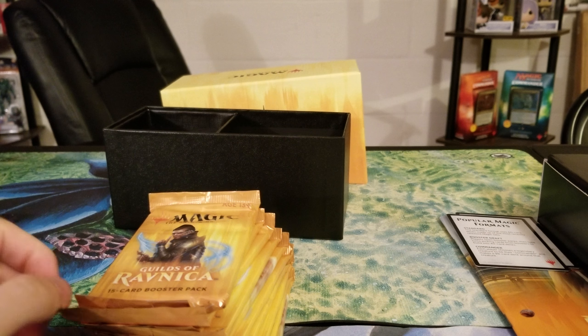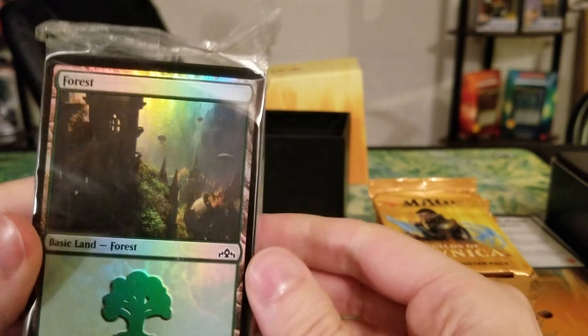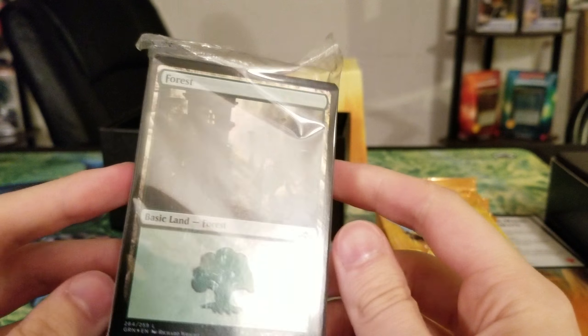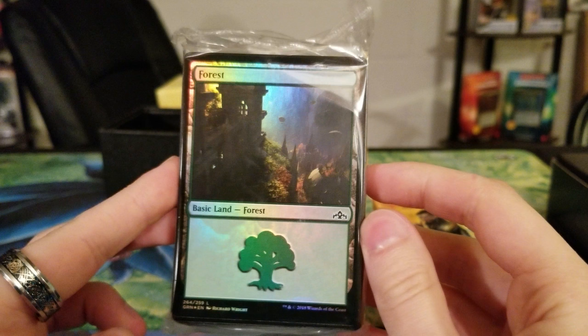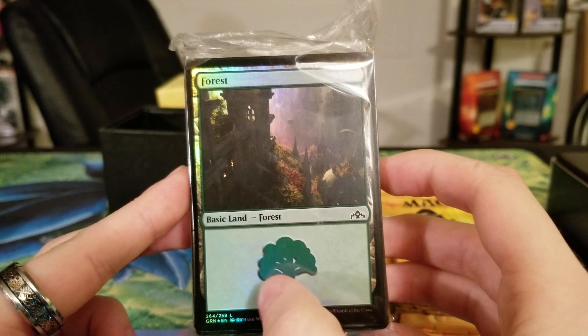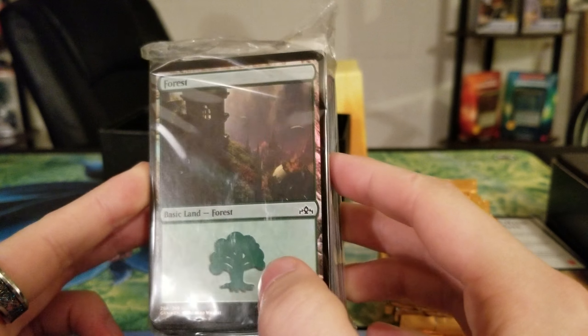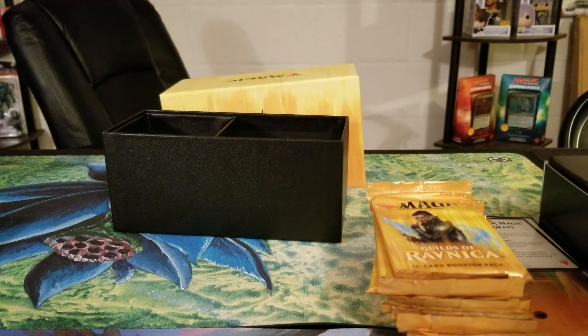I'm a Dimir guy, so a Dimir die is pretty great. And then, these are foil lands? Only five of them, the first five. The rest are non-foil. I want the ones from the guild packs that have the special symbol. What's the point of one foil land each? Seems kind of weird. They're premium foil lands. We froil around here.